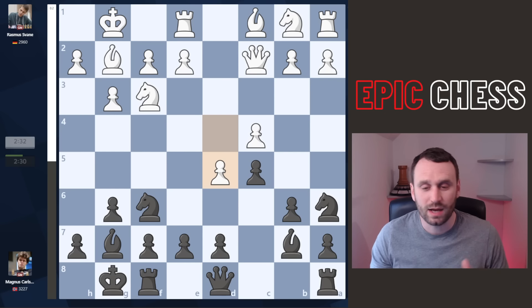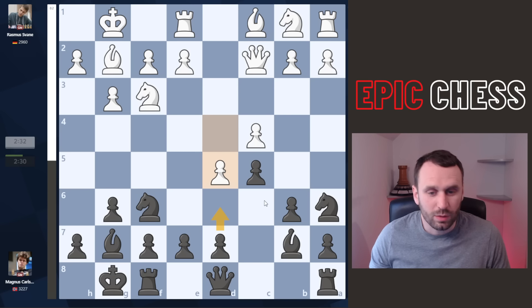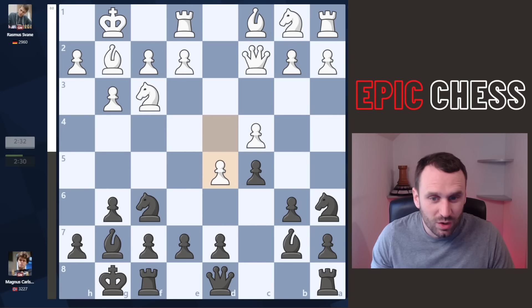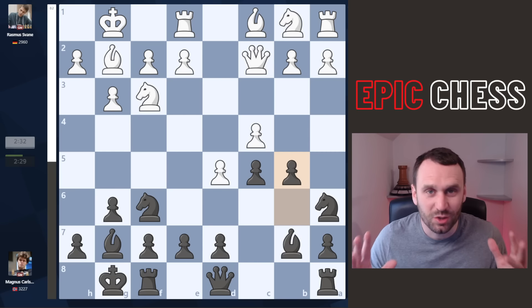Pretend you're playing with black. What would you do here? I think lots of us are looking at moves like e6 to chip away at the center. Maybe you start with pawn d6, or you bring the knight back to c7 soon, prepare a6, b5 perhaps, that sort of stuff. What does Magnus do? He pushes forward with pawn to b5, a move that looks absolutely impossible.